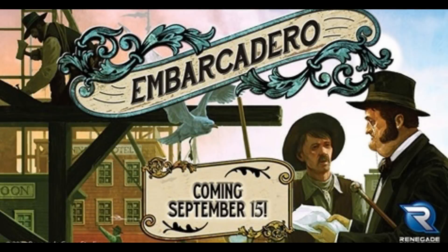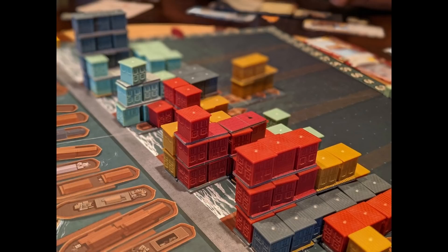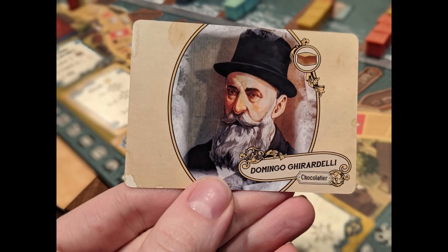I mentioned Embarcadero from Renegade Game Studios in my last video, but they pushed the date to September 15th. This is where you are building San Francisco on the hulls of different ships and carving out a foothold in the city council.